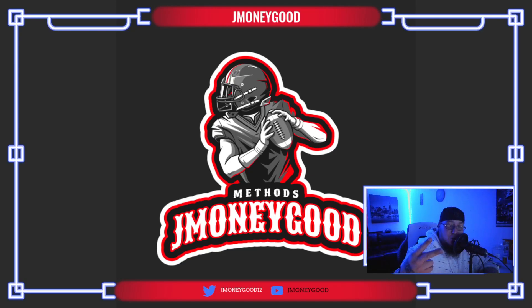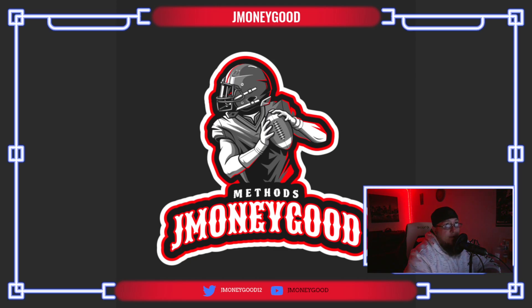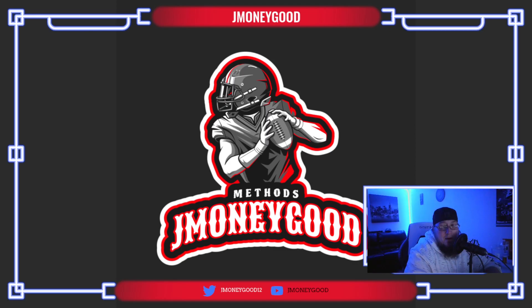What's good, Money Squad? Your boy J Money Good is back with another Madden 22 coin making method video. In today's video, we're going to go over the methods that made me 294 overall players, 300 plus snowflakes — probably around 500 once I quick sell everything — and I'm totaling out around probably like a million coins by the time I'm done. I still have my 300 snowflakes that I can do whatever with.